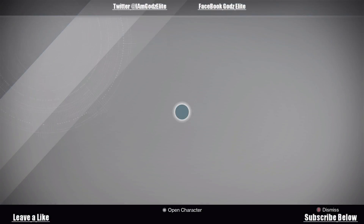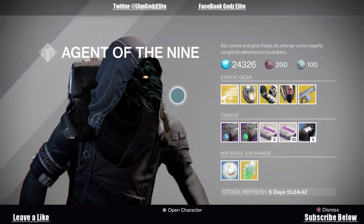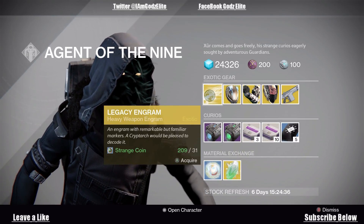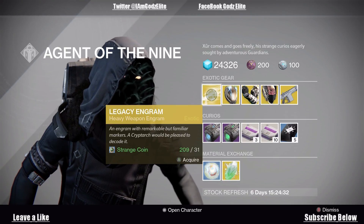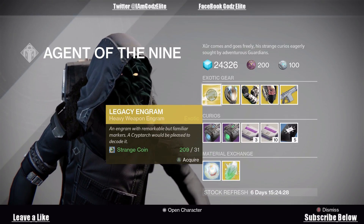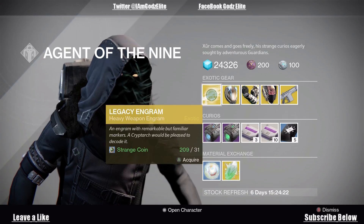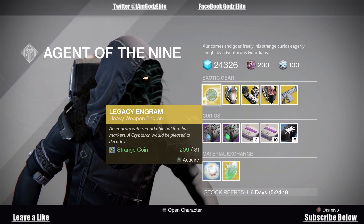This week it's kind of a bland, meh week. He does have at least one decent thing out of all this stuff, maybe two, but other than that it's not really that big of a deal. Let's start up here — Legacy Engram. This is not a regular Engram, it's not going to give you regular light. It's going to be about 160, 170 plus possibly. This is going to be your year one stuff. Maybe if you don't have it and think this is the only way you can get it, maybe try it, but 31 strange coins is a lot of strange coins for one exotic Engram.